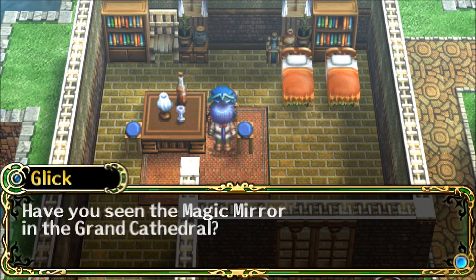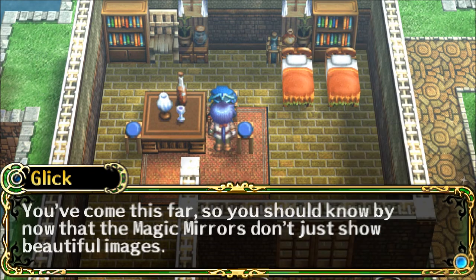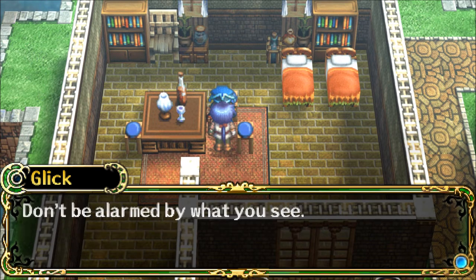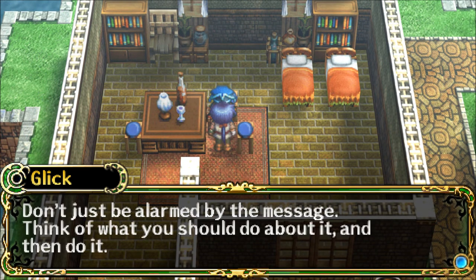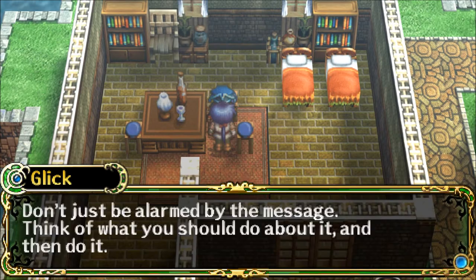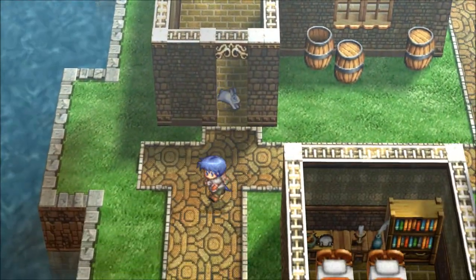Glick says, 'Have you seen the magic mirror in the Grand Cathedral?' 'No, not yet,' says Yorio. 'You've come this far. You're sure you should know by now that the magic mirrors don't just show beautiful images. The magic mirror in Oldos conveys the clearest message of all mirrors in the shrines. Don't be alarmed by what you see. Think of what you should do about it, and then do it.' Sounds like a plan.